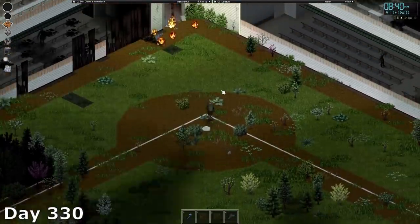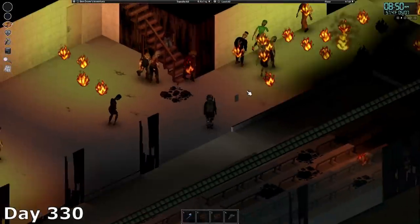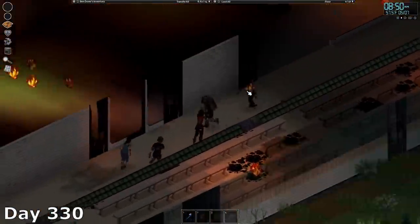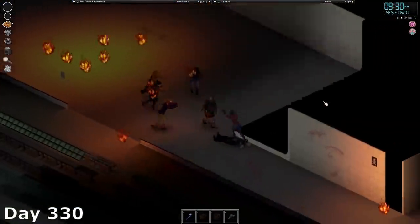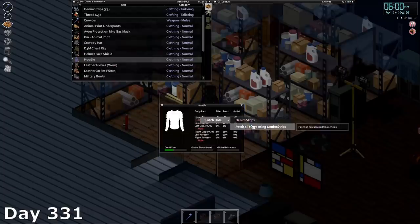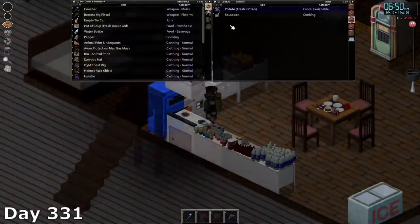Day 330, I found myself back on the baseball field ready to give it another shot. One thing I forgot is that the rain obviously can't put out fires inside the park, so while the exterior fires were put out, the fires inside the ballpark kept going. Because of this, I was able to use the zombies still in the arena to spread the fire throughout the entire stadium — it's like my plan would work out after all. Day 331 was tailoring focused. After hitting level 2, I spent the majority of the day reading the next book in line. After that, I made a bunch of soup.